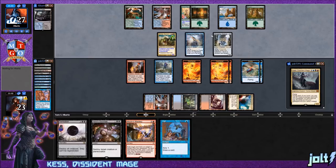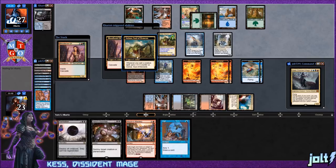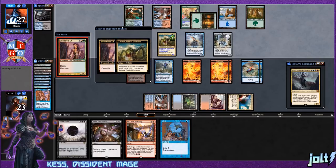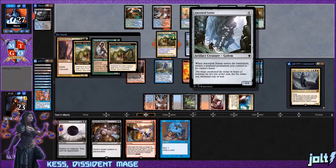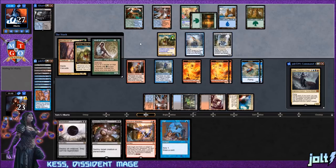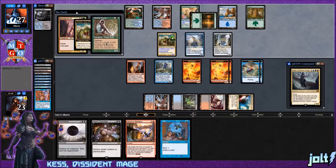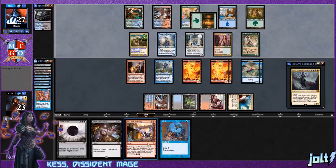Opponent bounced the Bloodbraid Elf, got the +1 counter, and got that extra cascade. With Ancestral Statue, if you don't have a blocker they just keep bouncing it and casting it off Animar. They go Bloodbraid Elf into Wall of Roots — that's fine. The fun reason I put Mizzix's Mastery in here is that we're working toward getting so many cards in the graveyard.